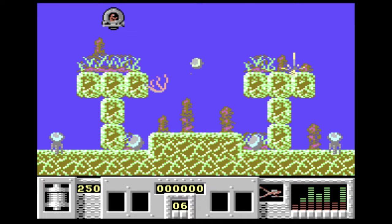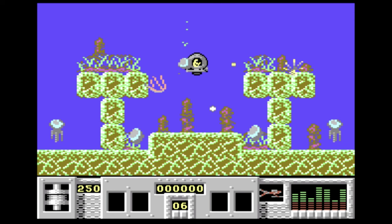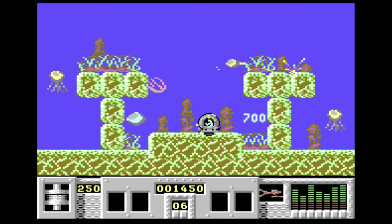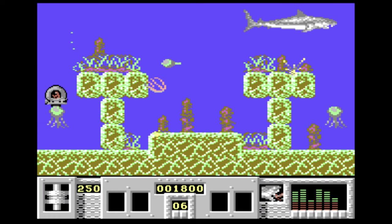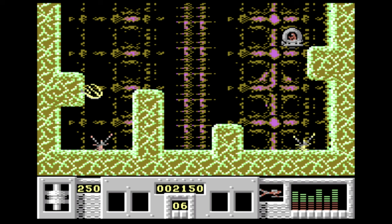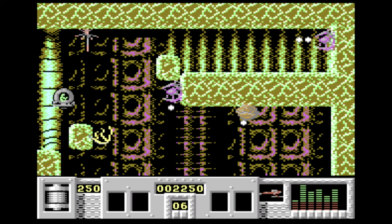Jaws is based on the movie famous for a killer shark terrorising a small town's beaches. The game sees you as a bloke in a mini-submarine shooting the hell out of all marine life — better safe than sorry. You do occasionally see a shark accompanied by the trademark music, which is nice, but for the most part this is just a confusing mess forcing you to explore a huge underwater world filled with dangers far worse than that measly shark. While it's probably not easy to make a game based on a shark movie, this is about as far from the film as possible. The controls are fine but the graphics are messy and half the time I don't know what I'm looking at. The best advice is just to stay out of the water.